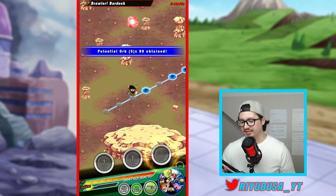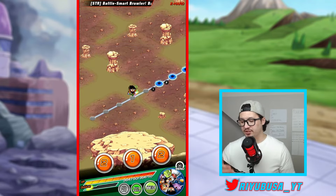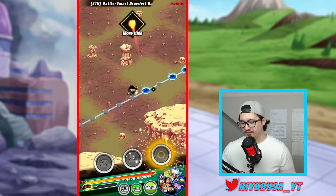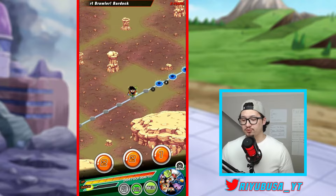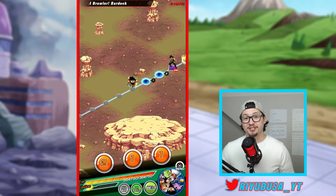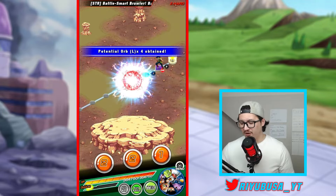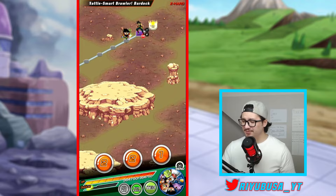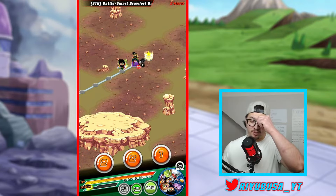This is why you want to keep your ones — you have another opportunity to farm hidden potential orbs here. This time you can get small, medium, and large: the first three spaces are small, the next three are medium, and the last three are large. We got a two, perfect to hop over to the next set. Now we have two ones to get all the mediums, then a one left for the large orbs. RNG was on our side and we got all the hidden potential orbs on this path, which gives you significantly more orbs than the first three paths.